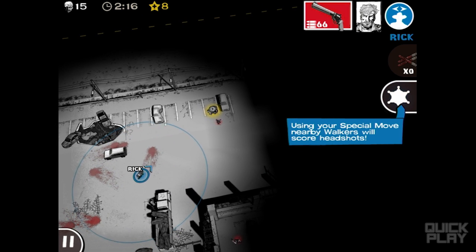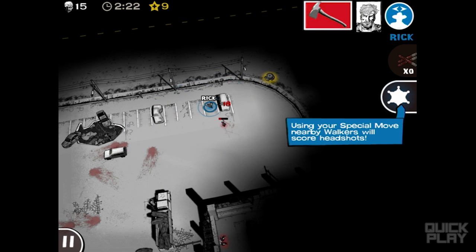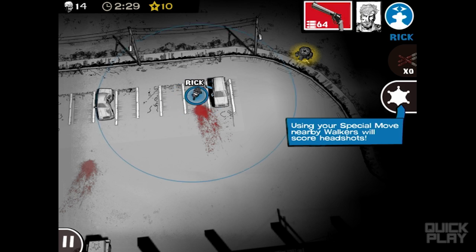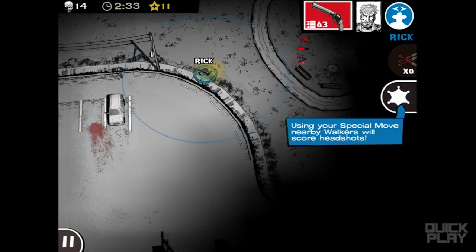I do believe the supplies are mostly highlighted on the map, so nothing much to worry about. Switch to my melee — come at me — boom, got him, and he did not do any damage to me. Gonna run over here, switch back to my gun in case I meet any zombies long range. Like that one.